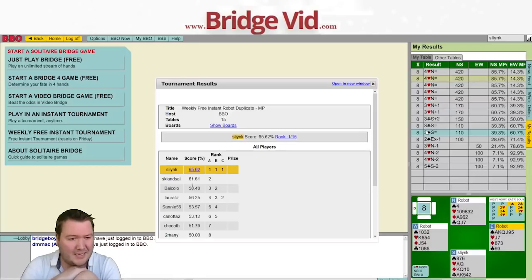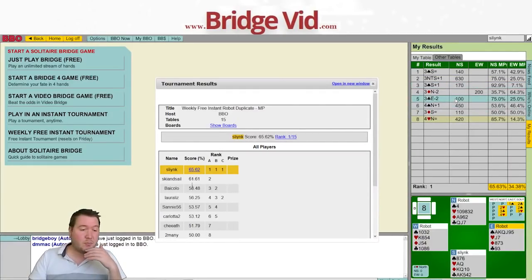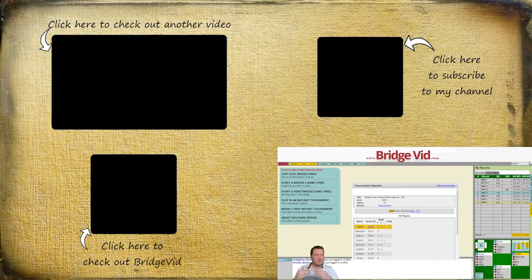Finished first in rank one, 65%. I was pretty happy with that. The real thing comes down to visualizing the hands — it's a really good technique for setting the final contract. Not once did I pick the exact hand I thought partner would have, but I came up with useful hands where I thought this was a decent spot to get to. Anyway, hope you enjoyed this weekly free instant tournament. Thanks for watching and I'll see you next time — bye for now.